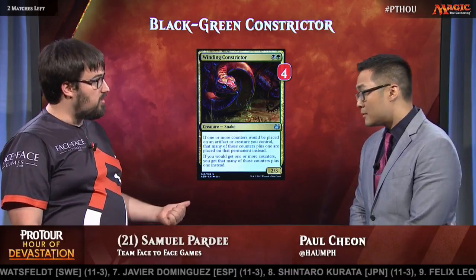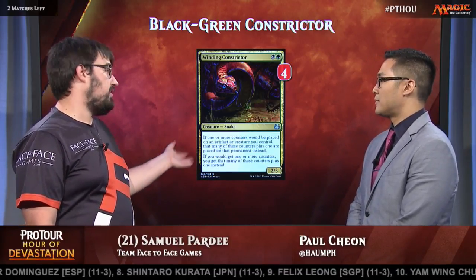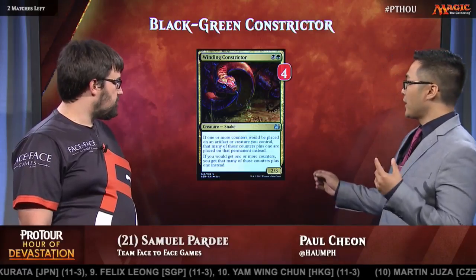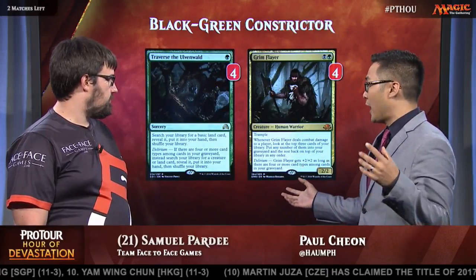Constrictor is both powerful against Mono-Red and is just a powerful proactive card. So against other decks — like against the Blue-White Monument deck that people were a little worried about, or the Blue-White Gift of the God-Pharaoh deck — you still have a card. They don't have a ton of removal, and Constrictor has a very powerful effect on the game that you can just play and it's great. And there are multiple ways to build the Winding Constrictor deck. Moving here, we have the Delirium package. Some people opted to go for the Energy version.